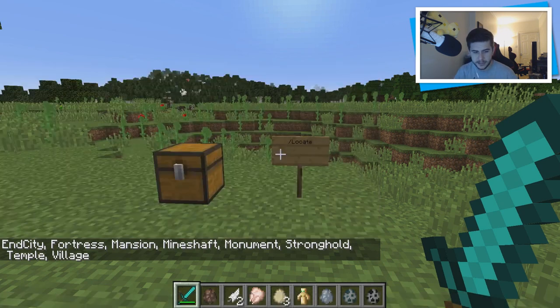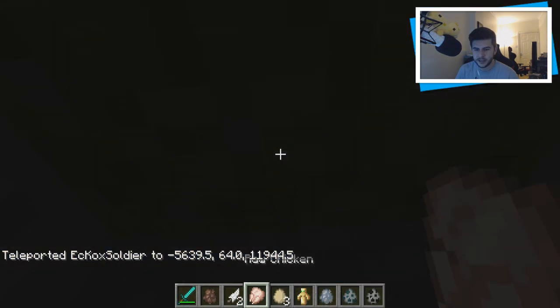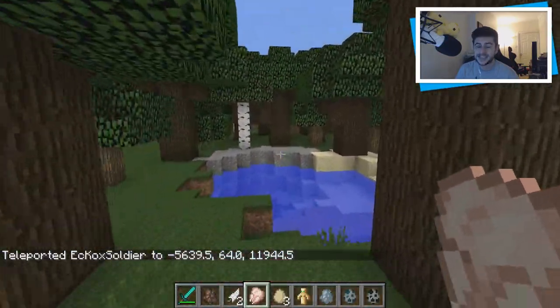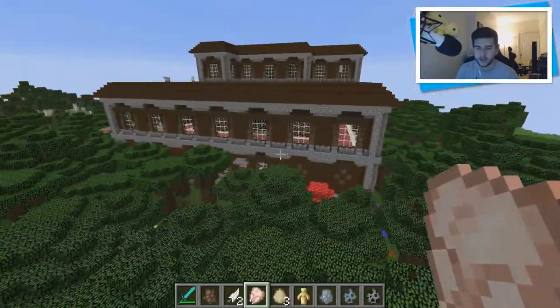We're going to locate ourselves a mansion. Using /tp @p with the coordinates we got, this is going to take me to the mansion. We have to dig ourselves up — and of course we're now inside the mansion. This thing is huge. It's a naturally spawning structure that will spawn within a dark oak forest. They are huge but also very, very rare.